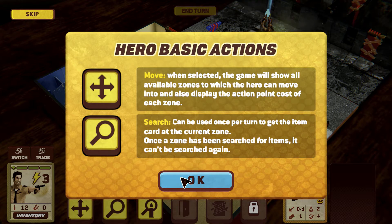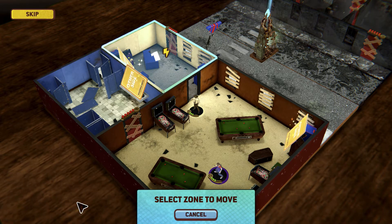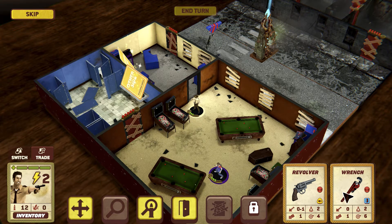We have highlights on move and search. You can move your character into a second zone. You can also search for items within your current zone. I did a search for one of my items here and uncovered a wrench. So now with the wrench, I have to select a slot to put it in. I'll put it next to the revolver here.